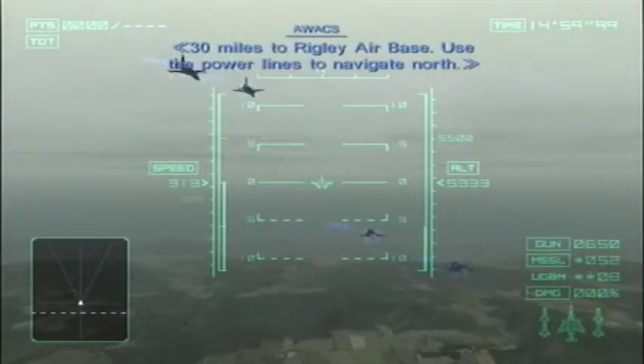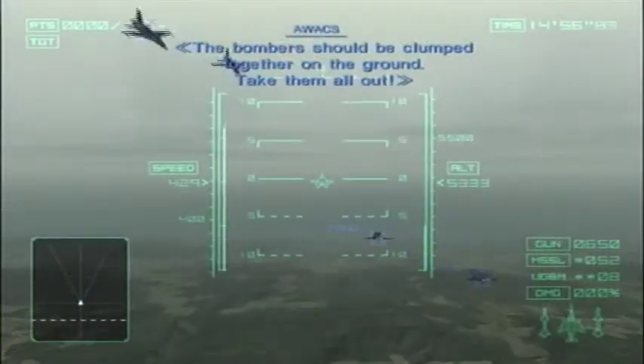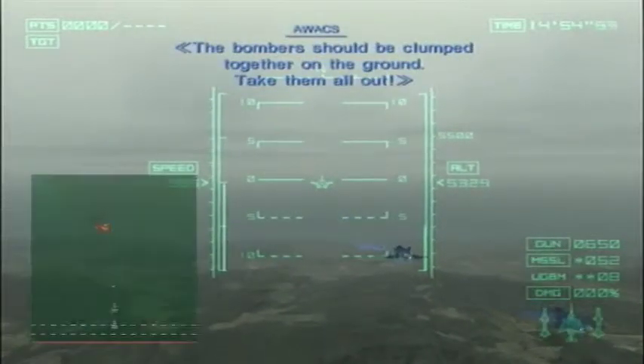30 miles to Wrigley Air Base. Use the power lines to navigate north. The bombers should be clustered together on the ground. Take them all out.